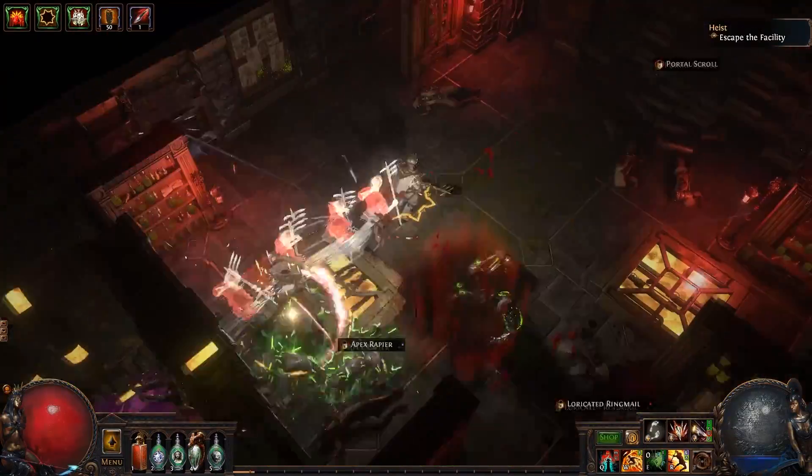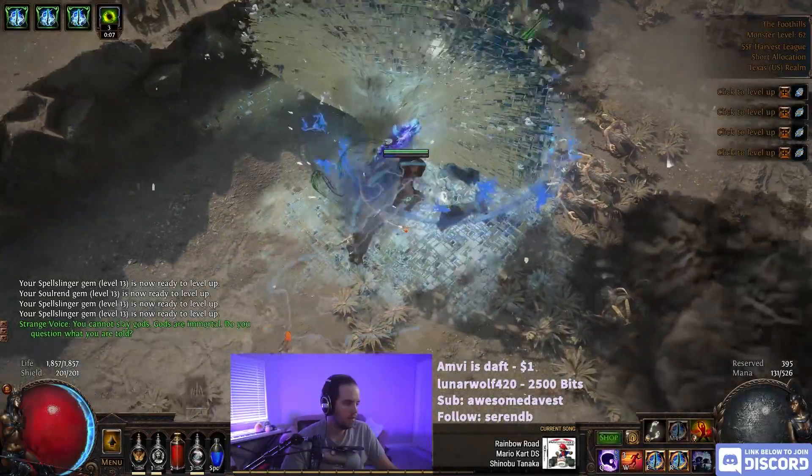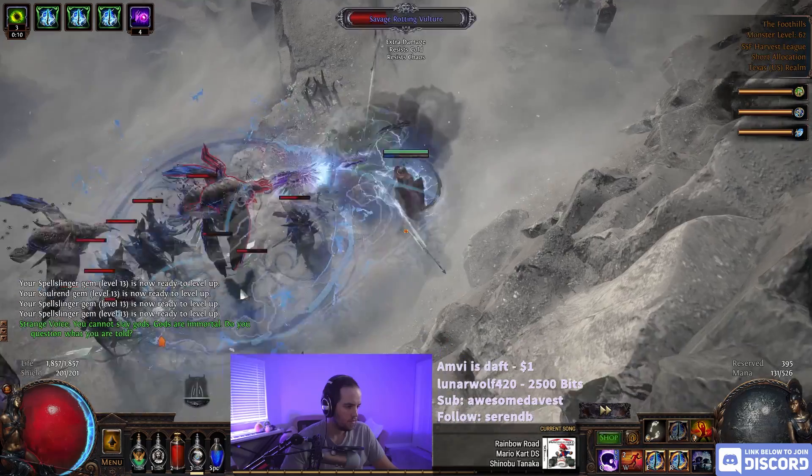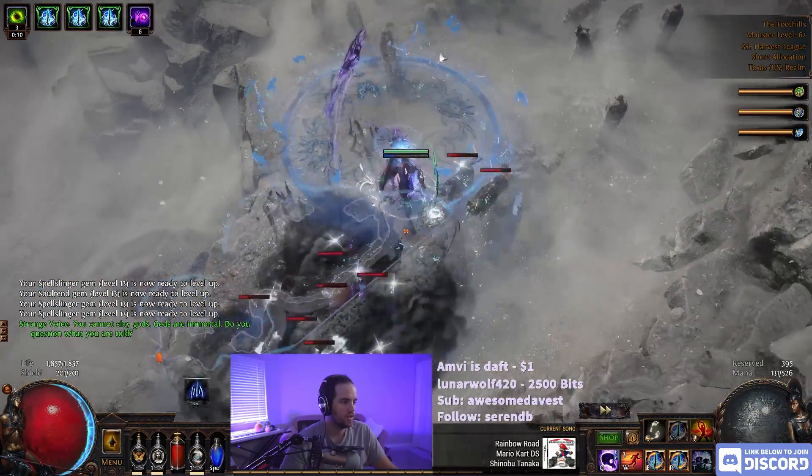And what better way to start the new league than with a very powerful clear build that also has insane defensive layers, is very easy to gear up, and has one of the most satisfying playstyles in the entirety of the game. This is Essence Drain Contagion. Hey guys, BigDucks here, and welcome back to the channel.